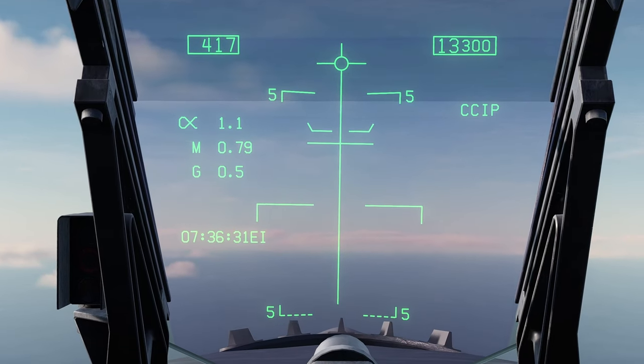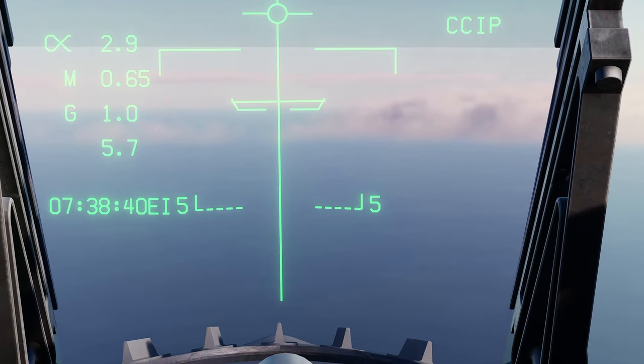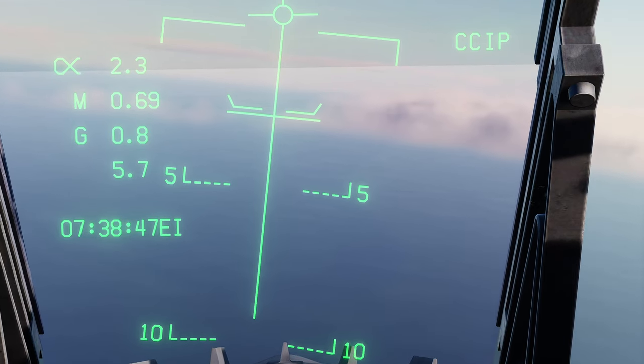On your HUD, you now have a fall line and a release queue. If your release queue is present, it means you're not at the correct parameters to drop immediately. You will need to point your nose down towards the target until the release queue hits the bottom of the fall line and you get a crosshair.